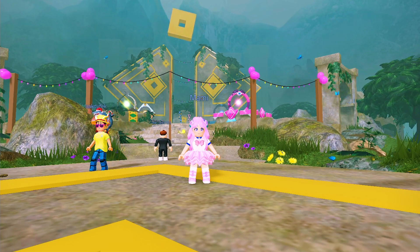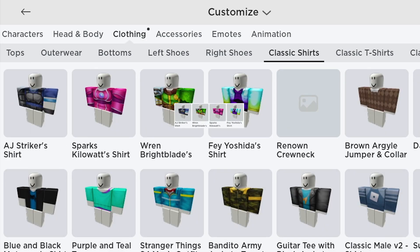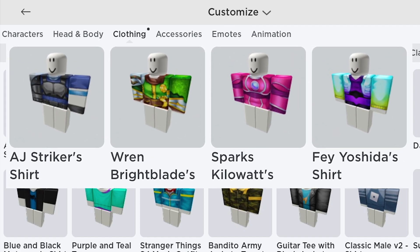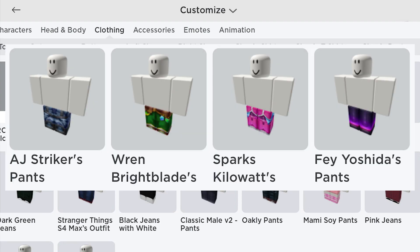Let's check our inventory. Go to Clothing, under Classic Shirts. You will get these four champion shirts: AJ Striker's Shirt, Sparks Kilowatt's Shirt, Ren Bright Blades' Shirt, and Fei Yoshida's Shirt. The second batch is also under Clothing, under Classic Pants. You will get AJ Striker's Pants, Sparks Kilowatt's Pants, Ren Bright Blades' Pants, and Fei Yoshida's Pants.